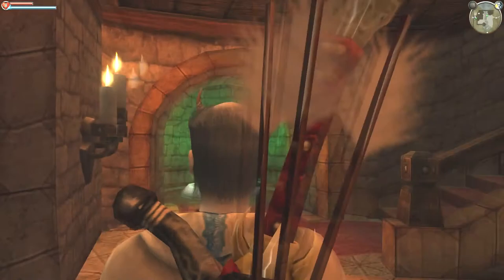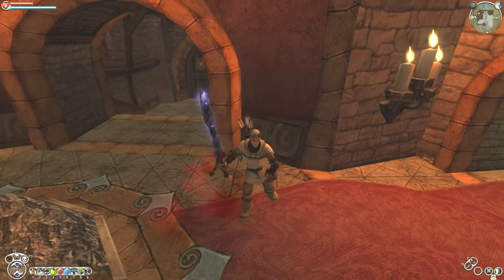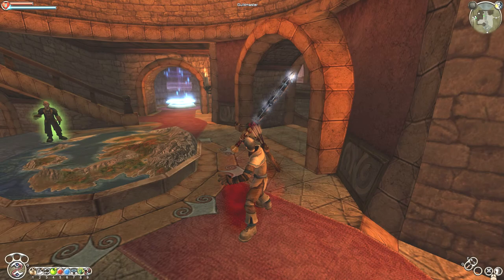Alright, what up YouTube? It's PluckTheMasterGamer here and we're back at it with some Fable of Lost Chapters. As you can see here, we're obviously at the beginning of the game here. So in this video, what I'm going to be showing you is what the easiest and most efficient way to do the Traitor Escort is.